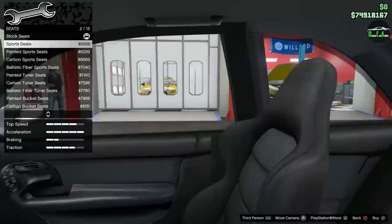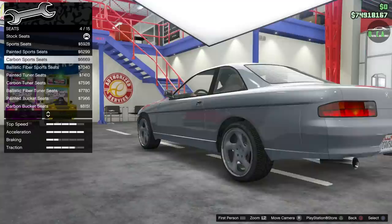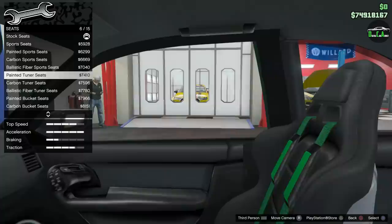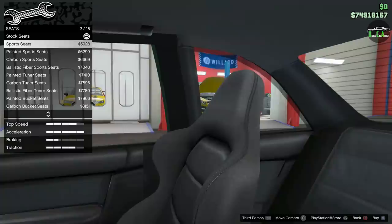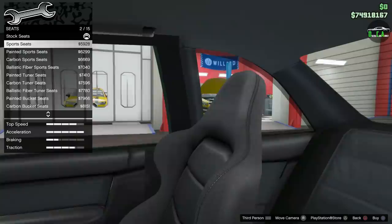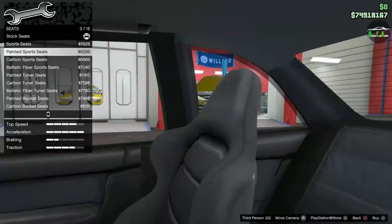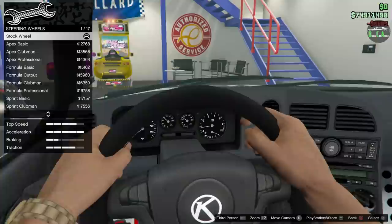Seats — sports seats with stitching, more detailed. You can see the stitching on there. Then you have the back part options, carbon, ballistic fiber, painted. At least they didn't forget the seats in this one unlike the Sultan RS Classic. Wait — the painted and carbon ones don't have the colored stitching? That's a bit of an oversight. I want to have the carbon back — I think that's pretty cool, adds a bit of life into the interior.